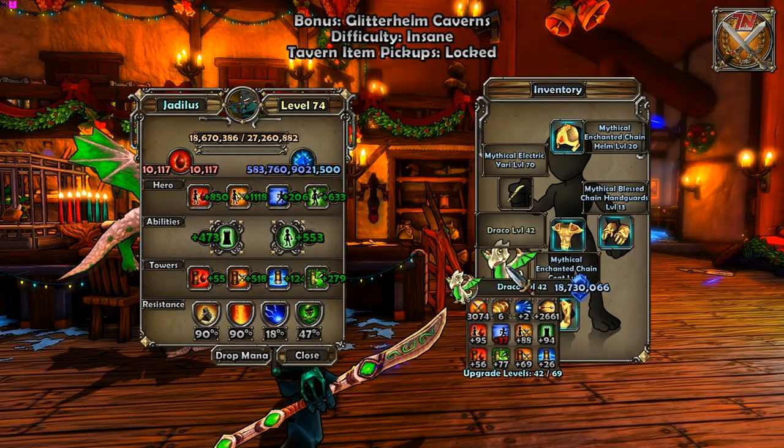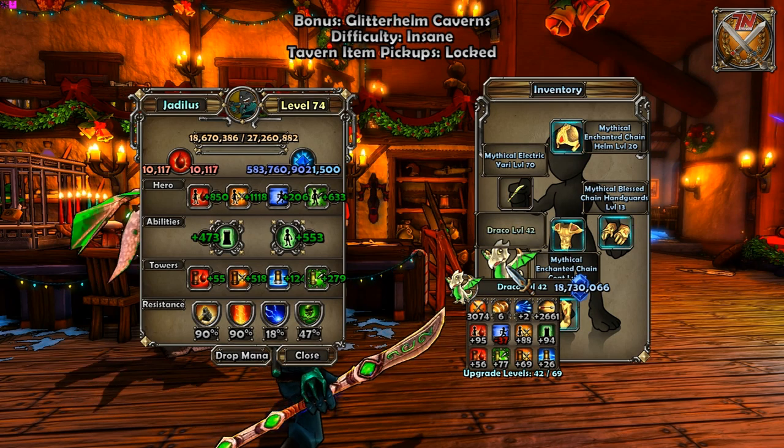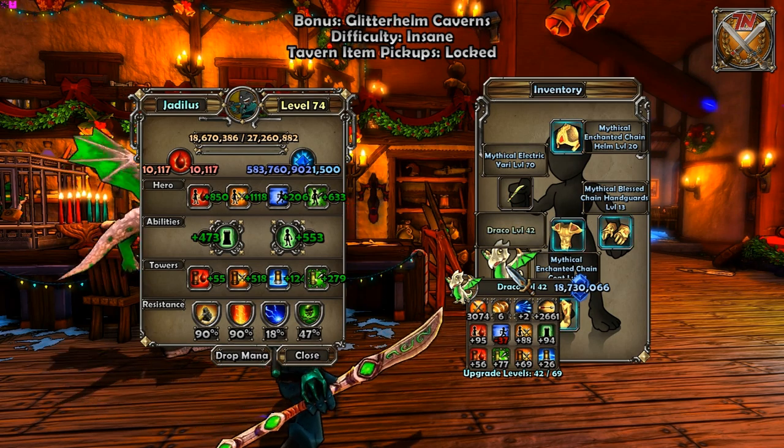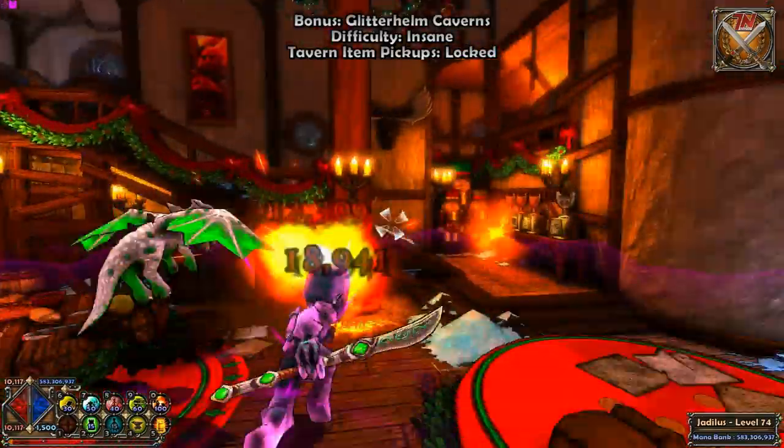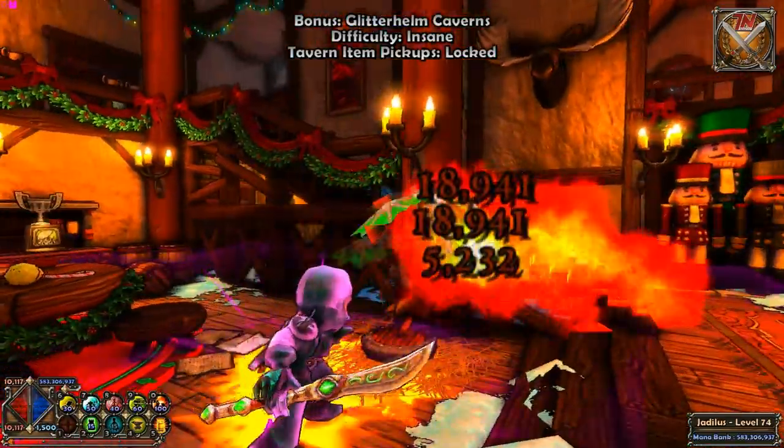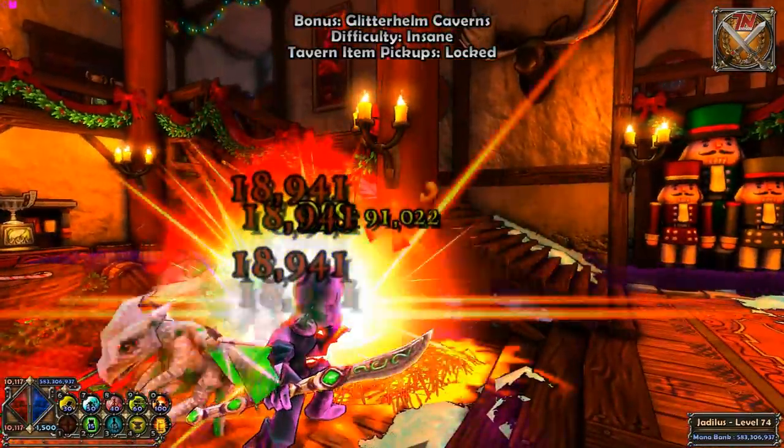Next thing is your pet. You're going to want to get a mythical dragon like the one I have. I bought mine in the tavern shop after clearing the Ram Hurts on Nightmare for 75 million. The main reason you're going to want a dragon is because animus pets just aren't that good anymore. So find yourself a mythical dragon like mine and you should be good to go.